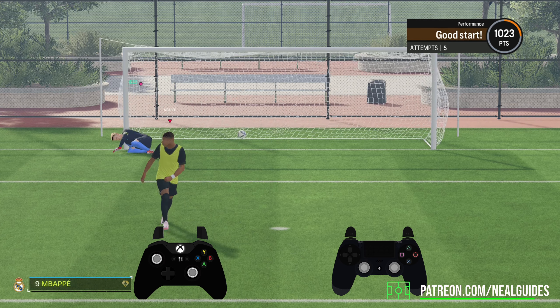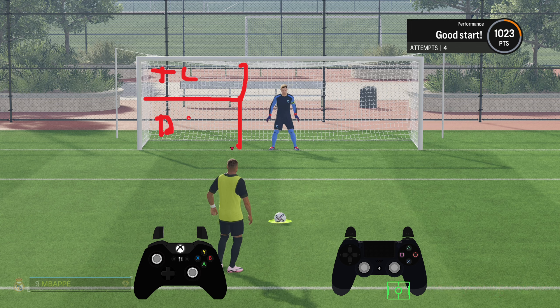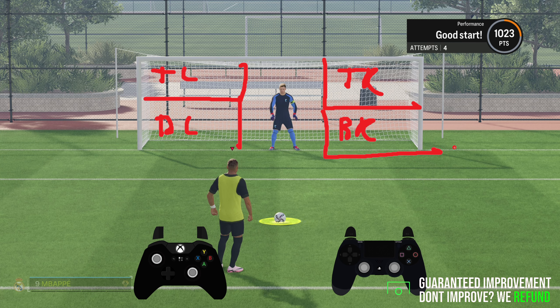Now, penalties — just keep things very, very simple. There are five zones: top left, bottom left, top right, bottom right, and then there's middle.